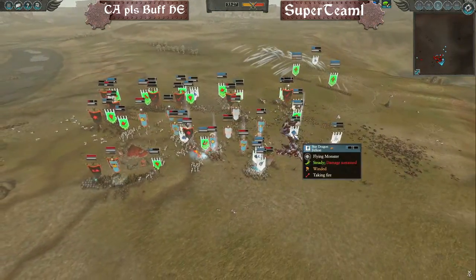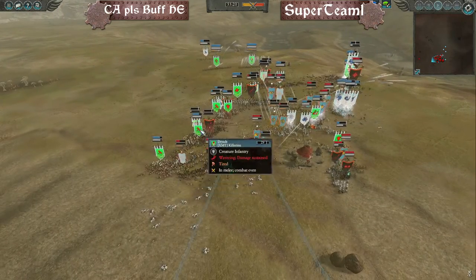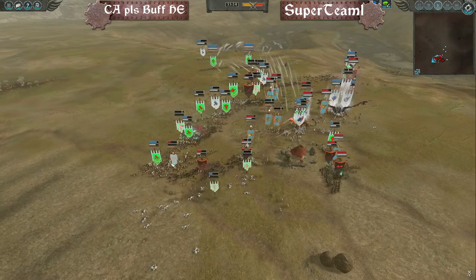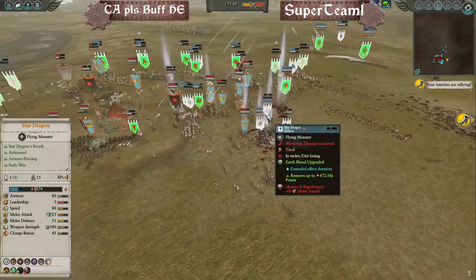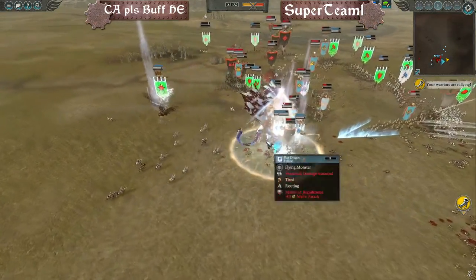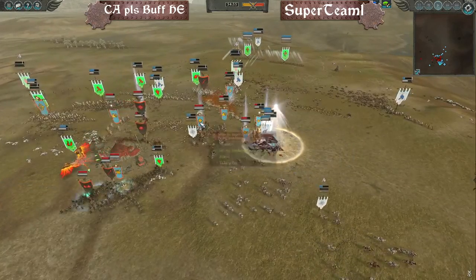The Elvish infantry on the flanks are chopping through skeleton archers and spearmen — eventually they'll get into the cookie jar in the backfield. Star Dragon wavering, Star of Avalorn going down, beautiful play. However, the big Sphinx from Fair Crossem runs in and karate chops the Star Dragon — it gets shattered. Now the undead can push back: Settra full health, Isabella in good shape.